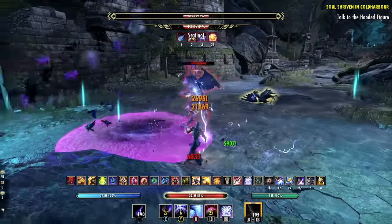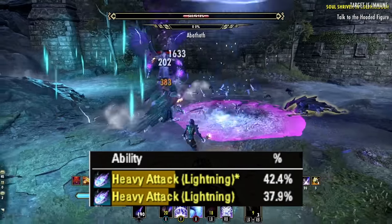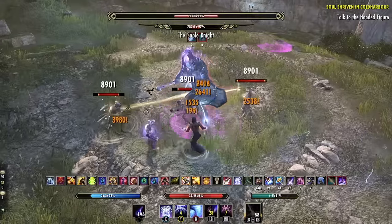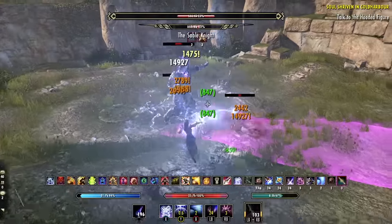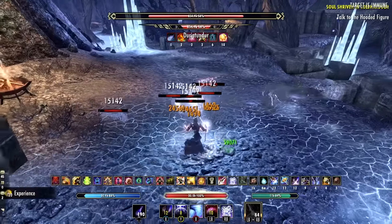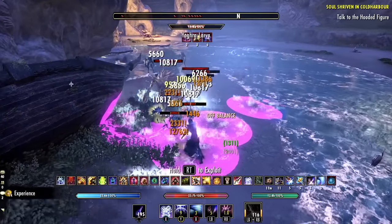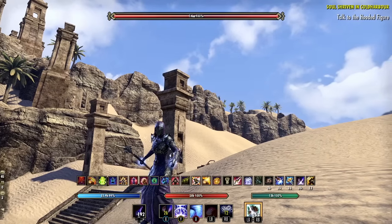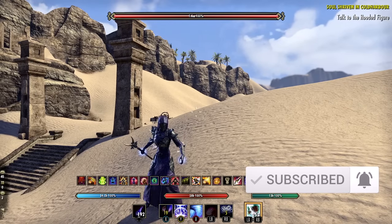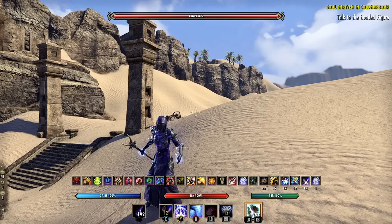Magic Sorcerer is one of my favorite solo builds in ESO, not just for its insane self-healing and survivability, but because you can do about 80% of your total damage with just one button. Here we are back on the Magic Sorcerer with an update to our solo heavy attack build. This is going to be great for solo and group content — tons of damage and extremely easy to play, with one button for the majority of your damage.